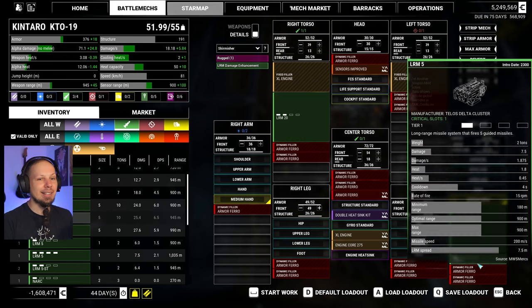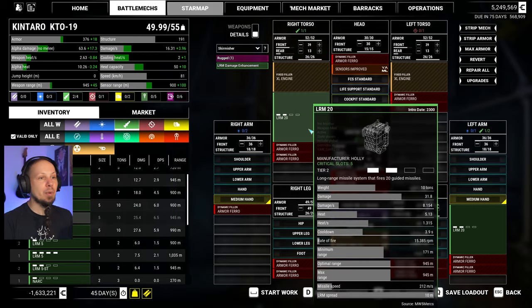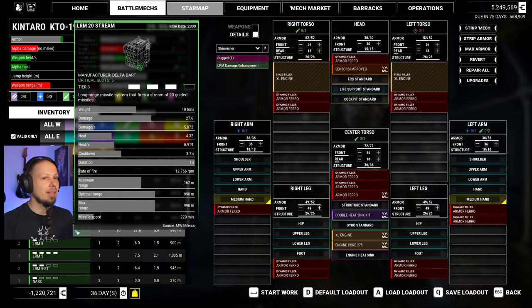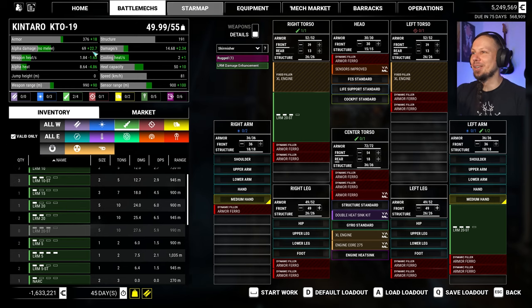We have that missile hardpoint in the center, which is not enough to pick up one of these LRM-20s. We can put it on the arm, obviously. Two 20s, tier two — wait, no, we have stream one, so they are even better. Look at all the green numbers — so good, man. All the green numbers in the world.